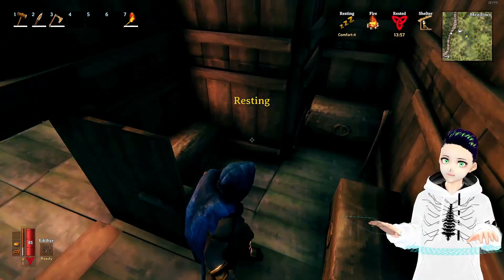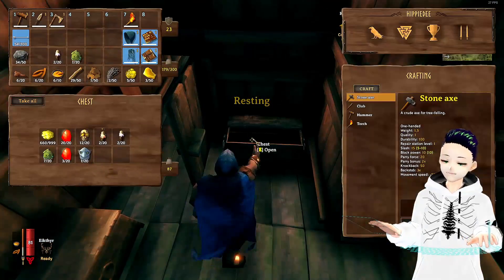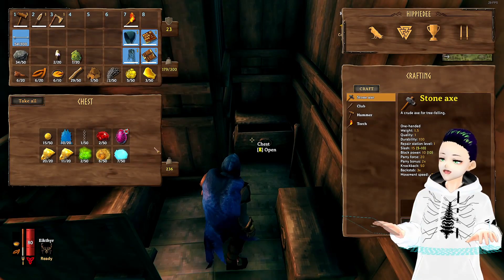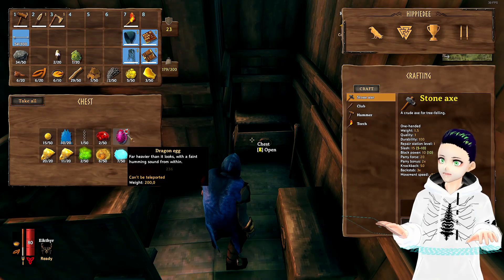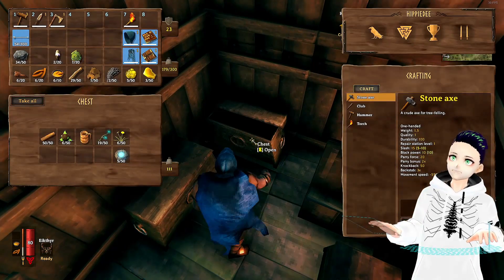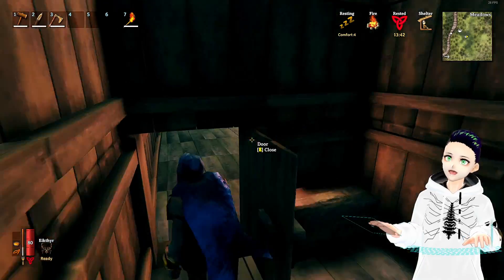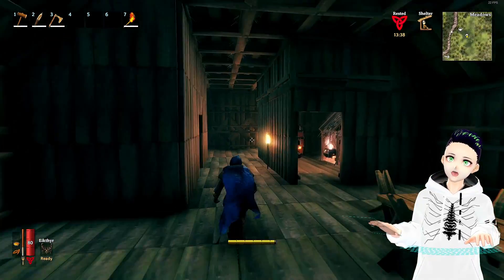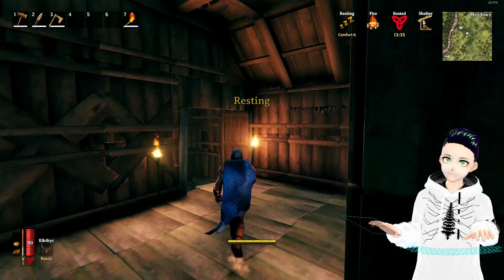This is just a basic storage room. I've got a whole bunch of stuff in here — some gems, gold, more trophy heads, a whole bunch of other stuff, and a dragon egg, which is kind of epic. I got a dragon egg — yes I do, I'm part of the cool kids now!